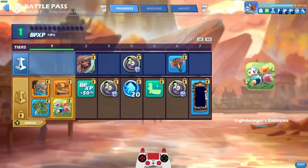And then, of course, we got the dragon sidekick, Drago. And then the Lightbringer's emblem avatar. But let's go ahead and unlock premium so that we can look at everything else.